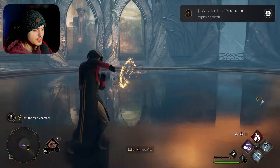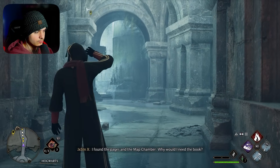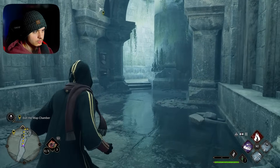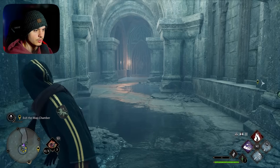Okay. Did we miss anything in here? I think we're good. Alright, let's get out of here. I found the pages and the map chamber — why would I need the book? Whew. What a start. What an episode, man. This is so cool.